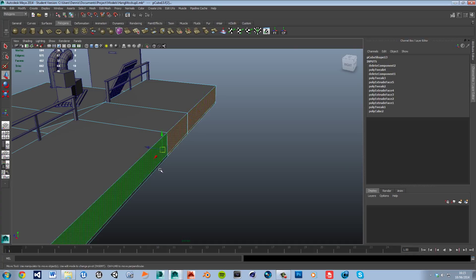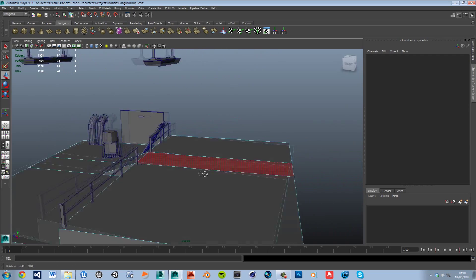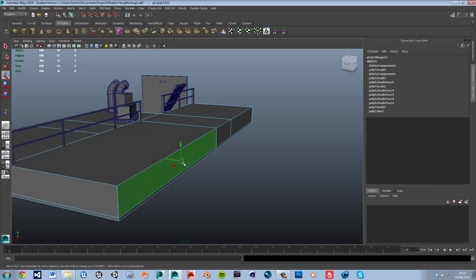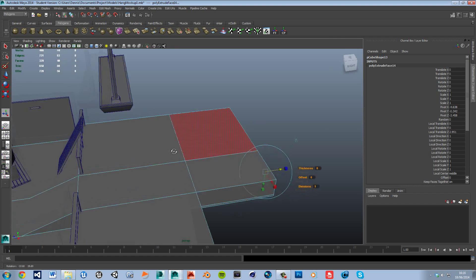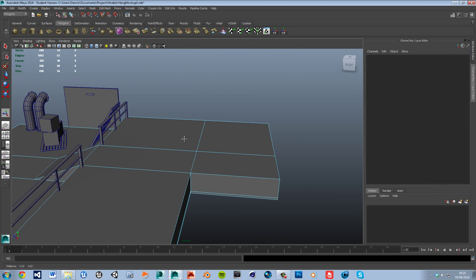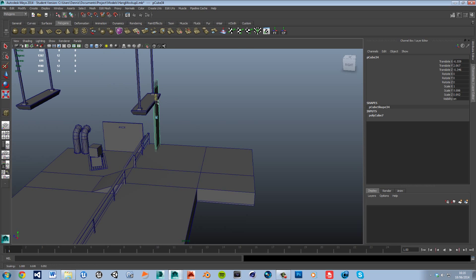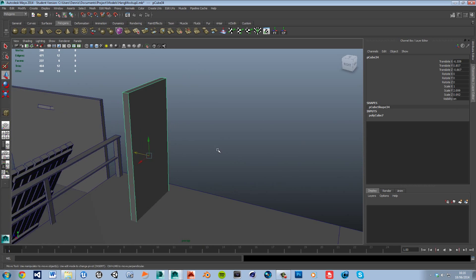I'm going to select these outside faces and just drag them out. The living quarters is going to be a small cube — wait, I've got a better idea. I'll select all of them and drag it out a little bit, then select the ones on the edge and extrude them out just to give it a more enticing floor plan. Now I'm going to add the walls, thin this out, and bring it up to about there.